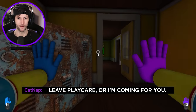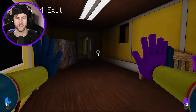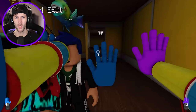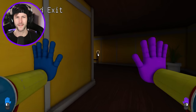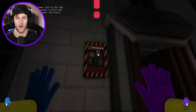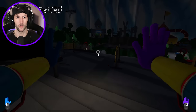Leave Play Care or I'm coming for you. Please don't. Find an exit. I don't know where we are. We're blocked off. Maybe we have to go down here. Yeah, this is the exit. It's right around the corner. Exit. Now we have to grab the cord from the counselor's office and plug it under the statue.